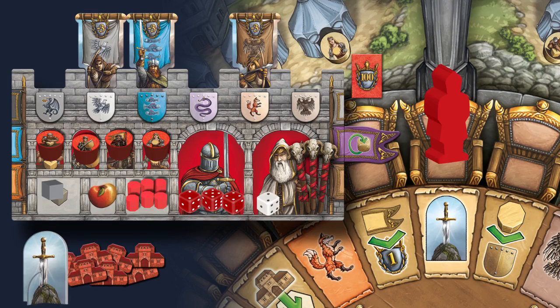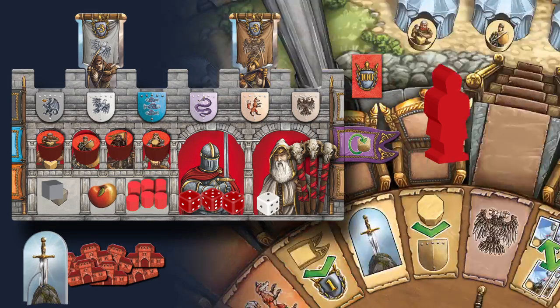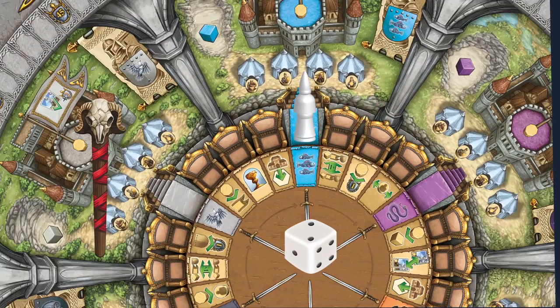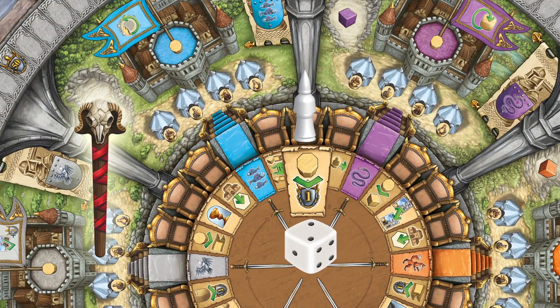Claim Excalibur and use it to get rid of a traitor. Claim the grail and use it to gain an apple. If a player turns in an apple, they can exchange the number of pips on their chosen die. If a player moves Merlin, they can choose to turn in a Merlin's staff to perform that action twice on their turn.